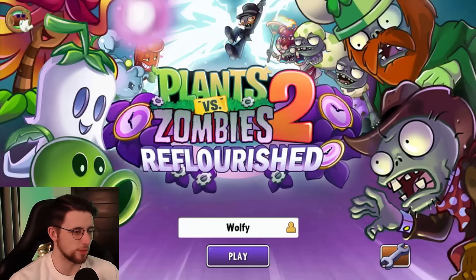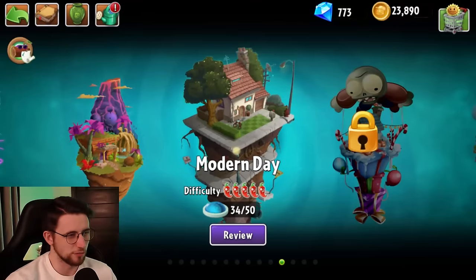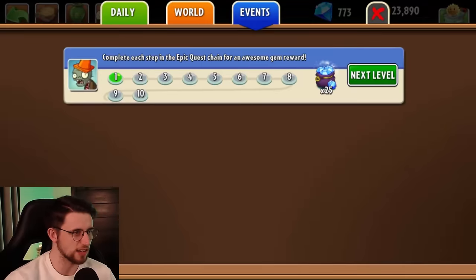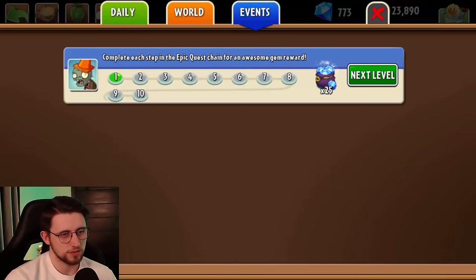Welcome to Wolfie and Chill, the show where I sit down with a cup of tea and you get to witness it. I'm gonna take a break from doing the worlds because I have had this sat here since I downloaded this mod and I still haven't looked at it. Complete each step in the epic quest chain for an awesome gem reward. I have no idea what this entails but there's 10 levels of it, so I thought you know what, I've got time, I've got a tea, we are going to hit these 10 levels.